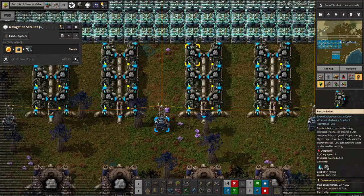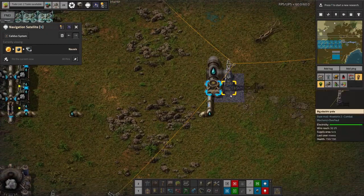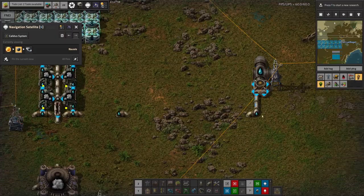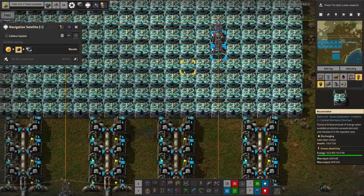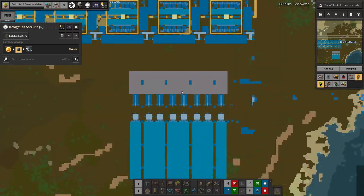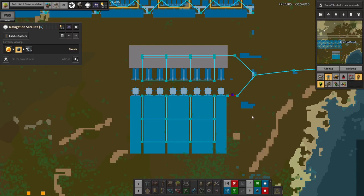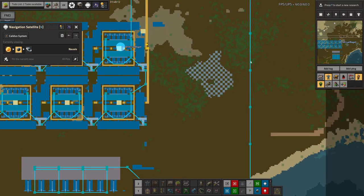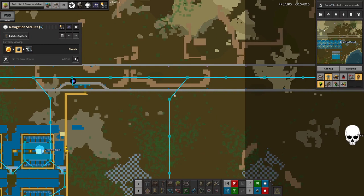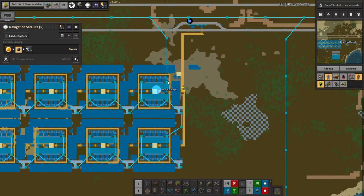All of that steam has been produced by these electric boilers here, hooked up to a water input which comes from the same massive duct we were talking about before - there's a little bleed-off it there - and then powered by these accumulators. Now this is the really clever part. If I zoom out a bit and turn on the electric networks, you can see there are actually three-and-a-half electrical networks here. This is the main one that runs the entire base, and it's linked into the system here that's producing the free electricity.